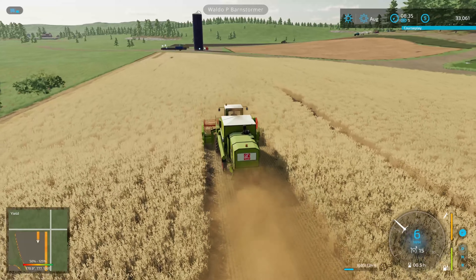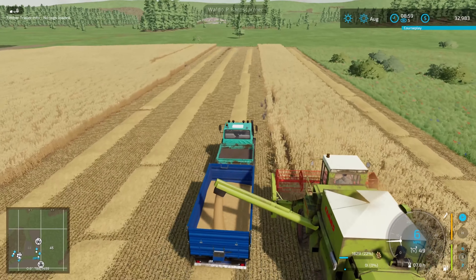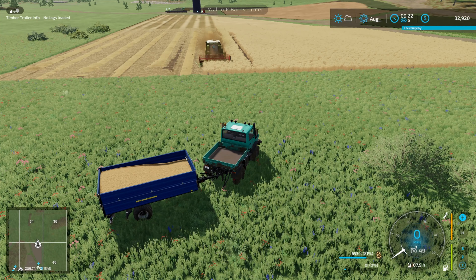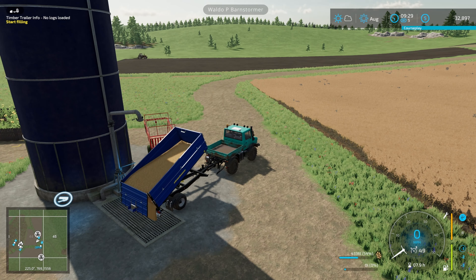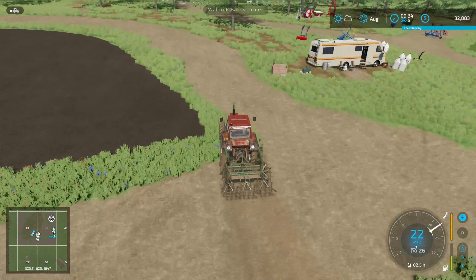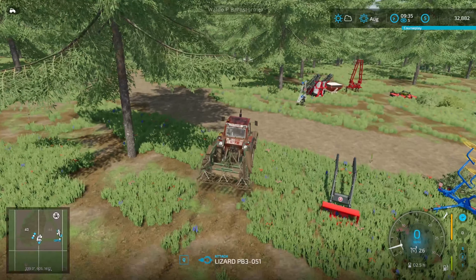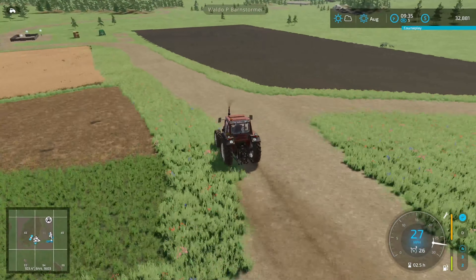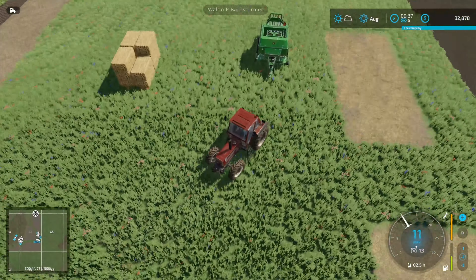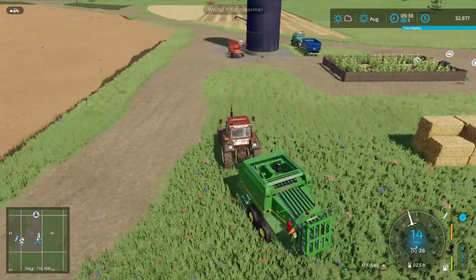Moving on another month — we're in August now, and there's another harvest to start. This is more wheat as well, so the chickens and ducks aren't going to go hungry this year. All these fields that we plowed up have been running the cultivator across them on the worker too, so there's a good five to ten percent extra yield bonus for having the fields plowed.